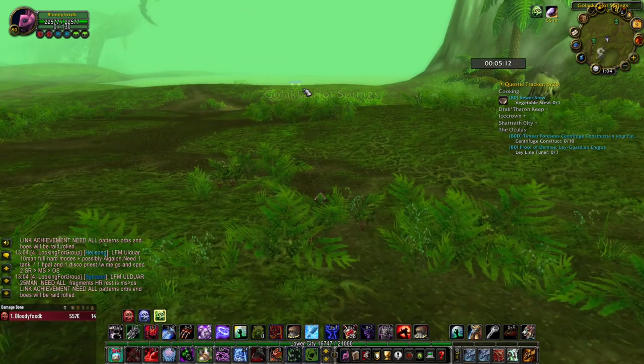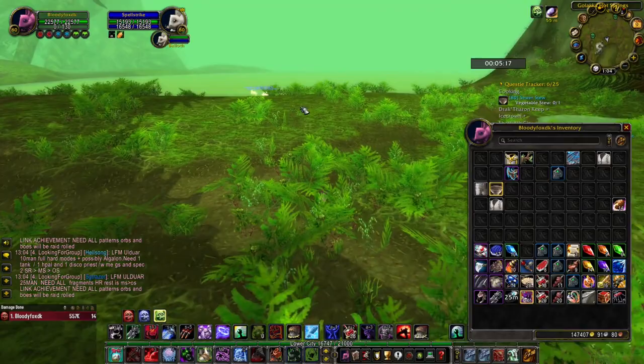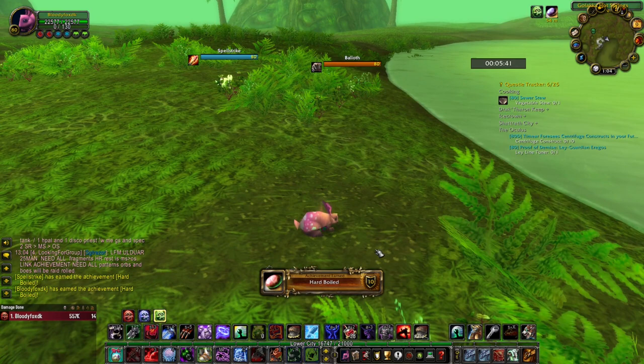Five minutes. Now, we have two players who use the Blossoming Branch on each other — a faster option to do the achievement. Now let's just stand still. And additional 10 points.